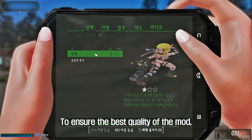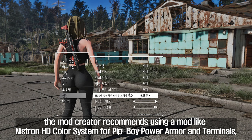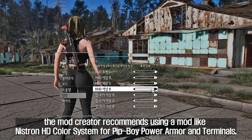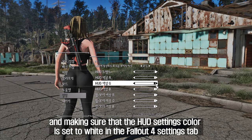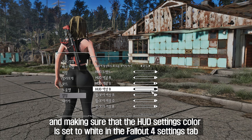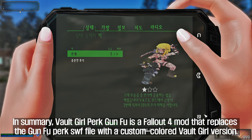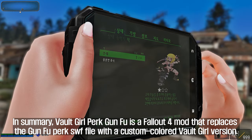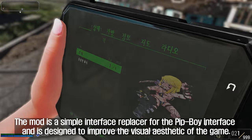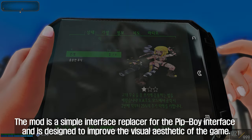To ensure the best quality, the mod creator recommends using a mod like Nistran HD Color System for Pip-Boy, Power Armor, and Terminals, setting the Pip-Boy HUD to White HD, and making sure the HUD settings color is set to white in the Fallout 4 settings tab. In summary, Vault Girl Perk Gunfu is a simple interface replacer for the Pip-Boy designed to improve the visual aesthetic of the game.